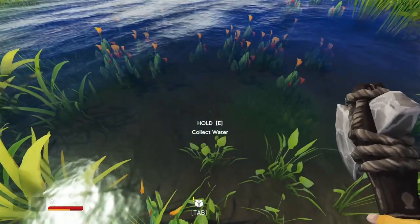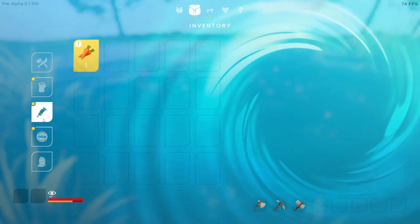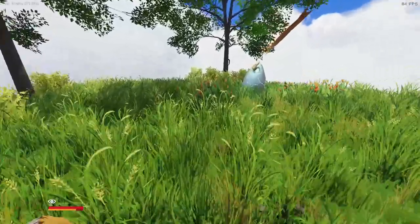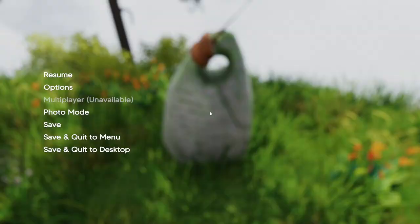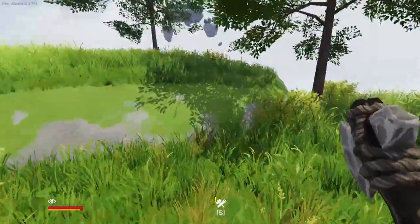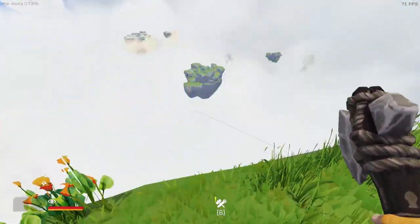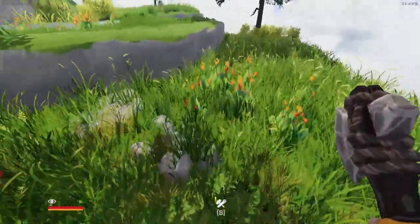Oh, and water - is this clean? Collect water. Carrots, carrot seeds - dirty water, clean it before you drink it. Alright, what do we have here? A leaf windmill. Alright, let's keep looking around here, make sure there's nothing else we're missing. I don't even know how I saw those carrots. I think we're going to head down to that one next - it looks like there's a cave right on the outside. I just want to make sure there's not any more carrots, because that's new.